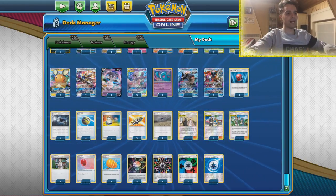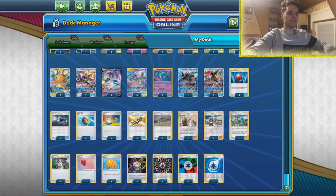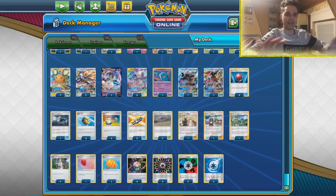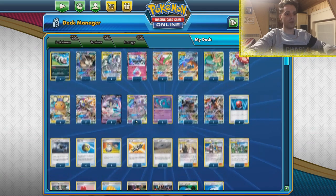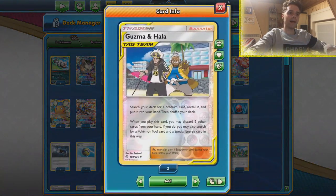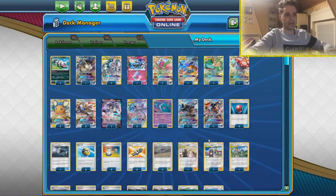Same goes for the Air Balloon — we do have free retreat with Arctozolt, even with an Absol. Think about that! What else can we say about this list? It's very consistent with four Quick Balls, four Cherish Balls, four Switch, four Research — very consistent, all these four-ofs. There's a Dedenne engine to find Mewtwo, but also Cynthia & Caitlin, Guzma & Hala, and Mallow & Lana are part of the deck.